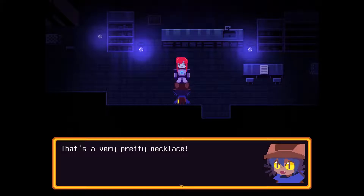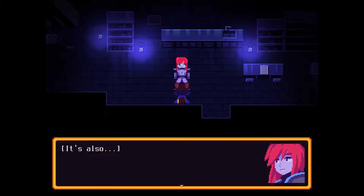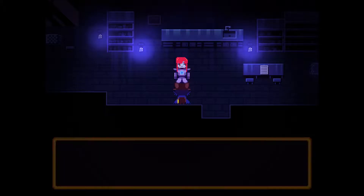Fancy. That's a very pretty necklace — what's it made of? "Amber found from the Glen." What's the thing inside the amber? "The black clover — that's a common plant in our world." "I'm not sure if I can bear to part with this. My programming says yes but I still feel conflicted." "Never mind — you need to finish your mission more than I need a keepsake here." Oh, thank you.